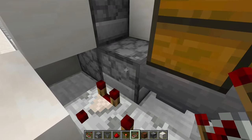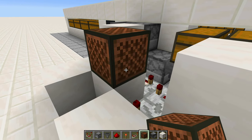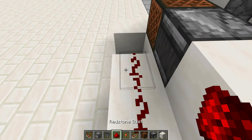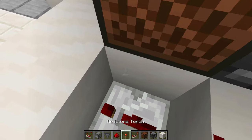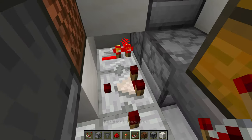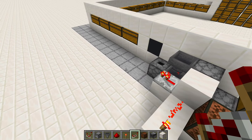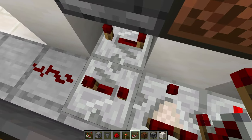We've now created a clock that activates whenever there's anything in this dropper. That clock powers this note block, which gets detected by the observer, powering two redstone dust, then a repeater clicked one additional time. That repeater powers a torch, which then powers redstone dust. Under here, place another repeater with no additional delay, and another repeater going in that direction. Here's a view of where everything should go again.